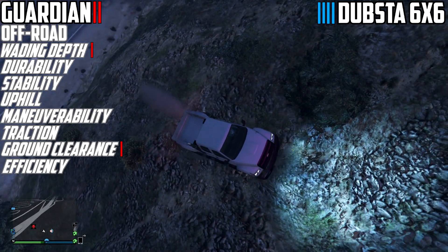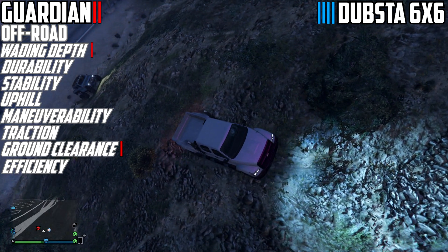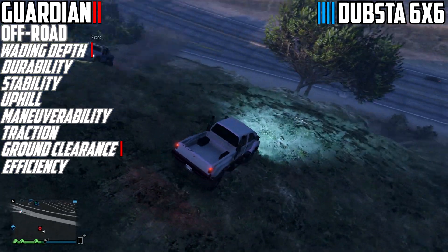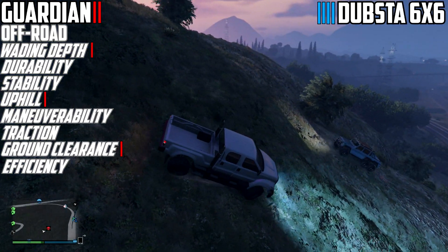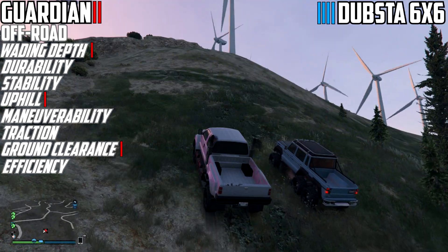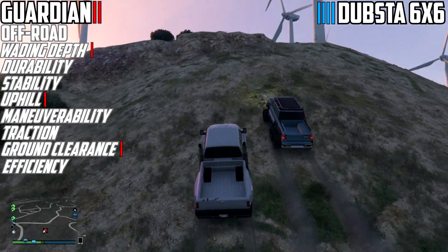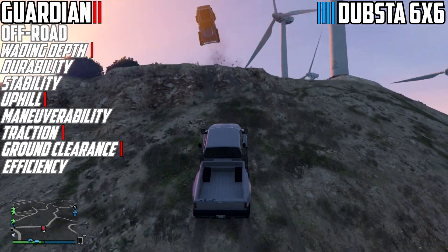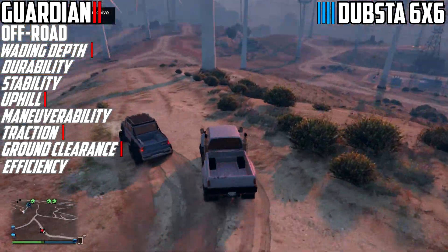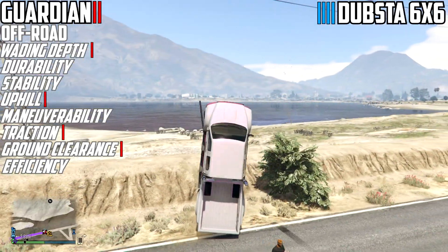On the uphill section, we have to take into consideration that the Guardian produces greater power than the Dubsta. The Dubsta is quite small so its acceleration and top speed are greater, but pulling uphill is all about power and traction — that's where the Guardian dominates from both aspects. You can see the traction pull-off, and then when the Dubsta's gear kicks in it takes off due to its performance, but this actually proves the Guardian has better traction.